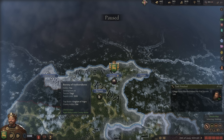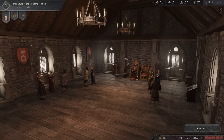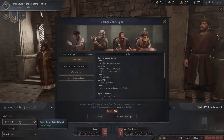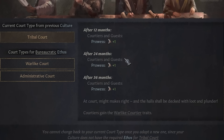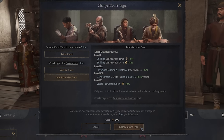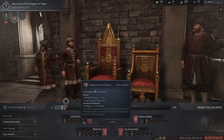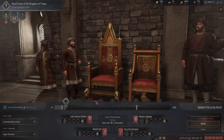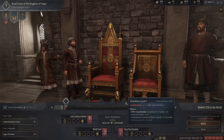The other thing I always forget is to go to my royal court and look at my court grandeur. By default we are a tribal court, but being an administrative court is much more conducive to playing tall — it reduces building construction time and costs, and at level seven it increases development in our realm capital. So let's change the court type and boost all court amenities to get to level seven.